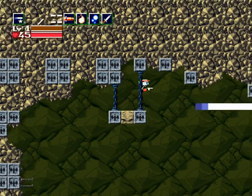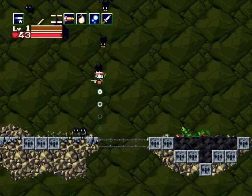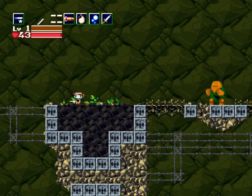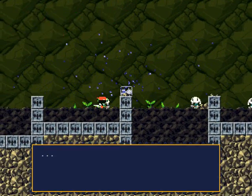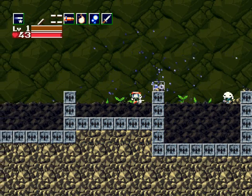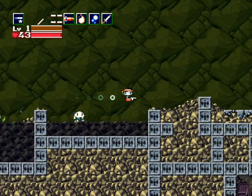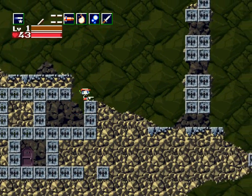You'll notice there are a bunch of mimigas along the way here. I'm on the second level, that's why. Drop down here and try to talk to the mimigas — they're like, no eye contact. They don't want to talk to you for whatever reason, so don't even bother.